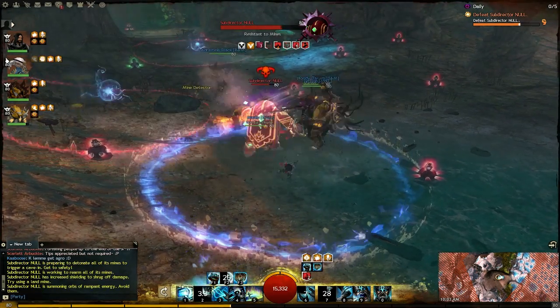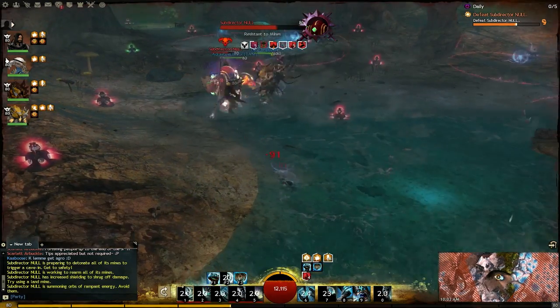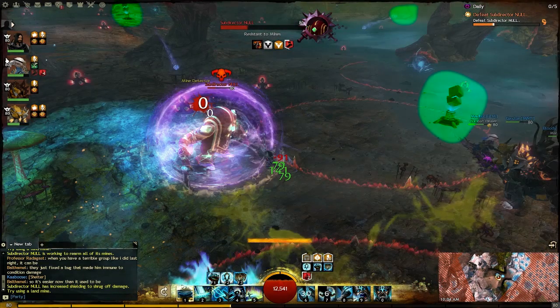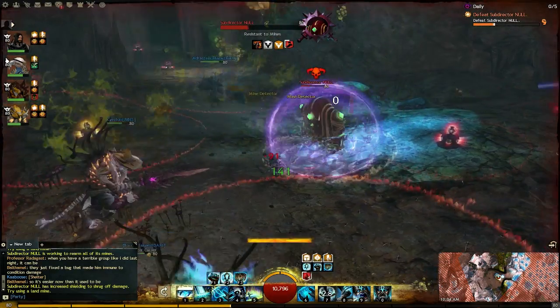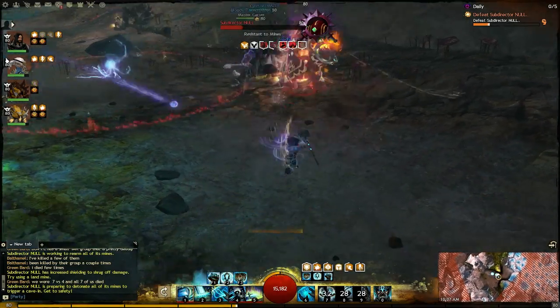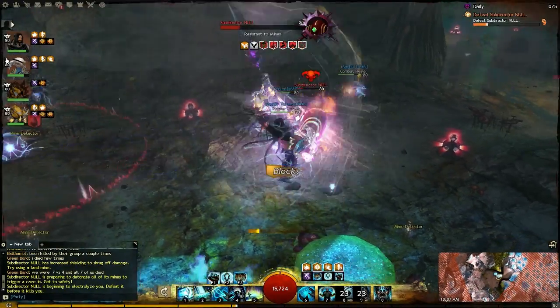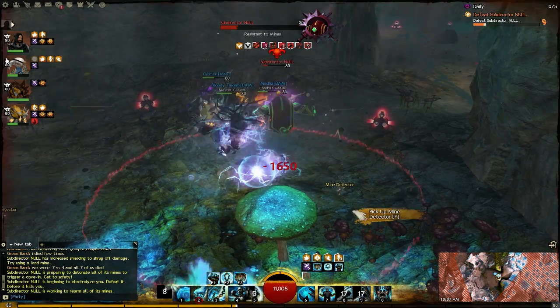At 75% health Null will summon lightning orbs into the fight. All you can do is avoid these as they are immune to all damage and control effects. At 50% health Null will start spawning auto repair turrets. He spawns these very regularly so I only recommend destroying the ones that spawn near where you are fighting him. Ranged fighters might want to consider going for the ones further away if he puts his shield up while all the mines are detonated. The real problems begin at 25% when Null inflicts a stacking damaging debuff on the entire party. From here on it's a race to kill him before he kills you. As long as you avoid standing on the mines and getting hit with the lightning orbs you should be able to manage this.